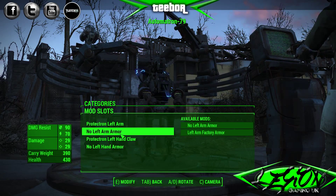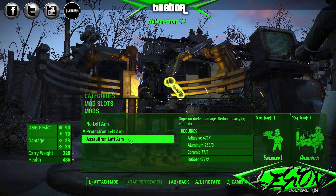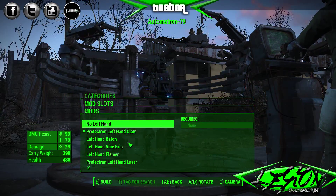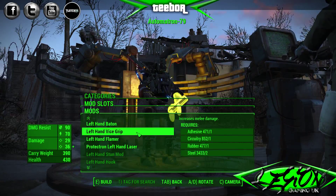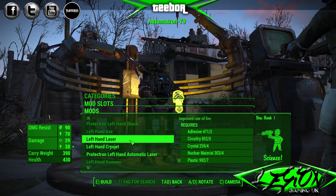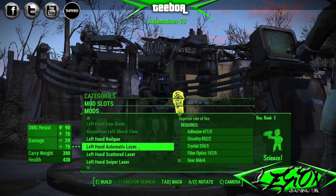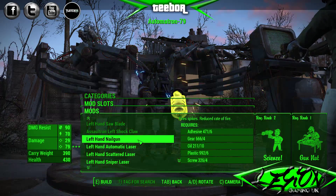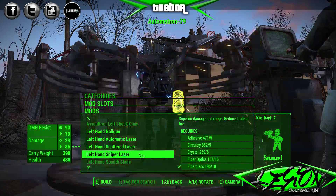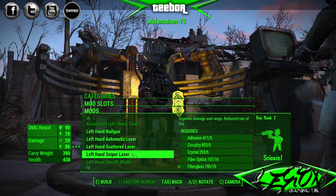No, no — no exit station just yet. Left arm — protector arms are going to be slightly better, I think. We'll stick to that. Right, we want to change this weapon. I don't want something short-ranged, definitely don't want something melee. A laser maybe — an automatic laser, that's pretty boring though. Nail gun? We'll do a laser sniper — laser sniper laser. Let's put a sniper laser on there for that arm.